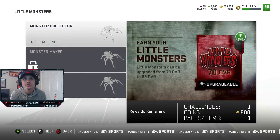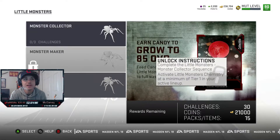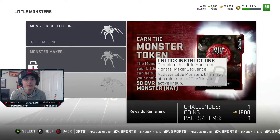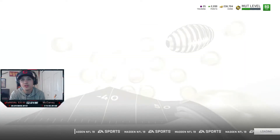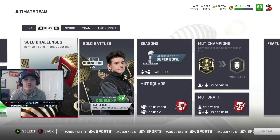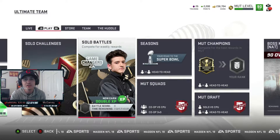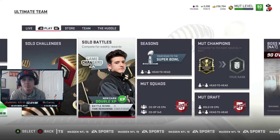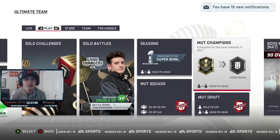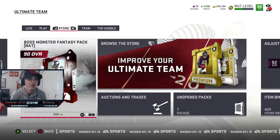We got a map monster collection that gets you a 70 overall player, and this will get you an 85 overall player. I believe you get Jared Goff for this — I'm not 100% sure. The only player I'm really interested in out of all this — of course everybody would like Calvin, but I already like my receiving core with Randy Moss and Tyreek Hill. Maybe when Calvin's price drops with the next batch of cards or the harvest promo I'll pick him up.